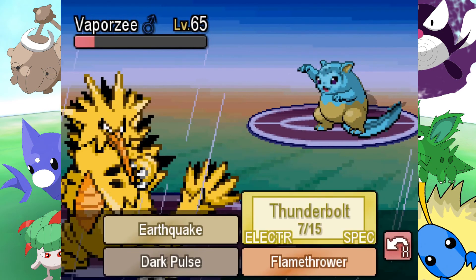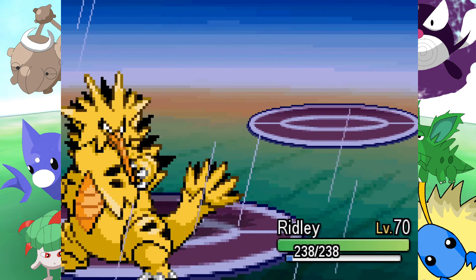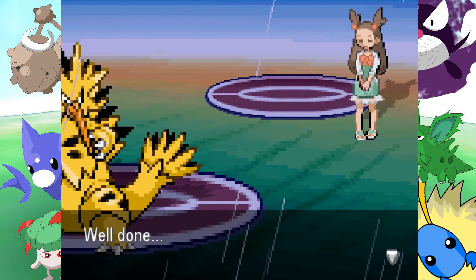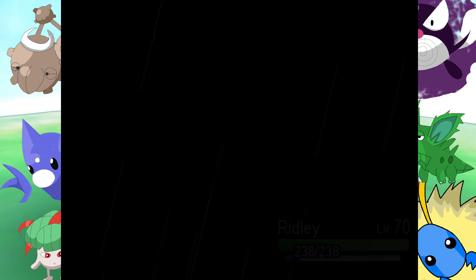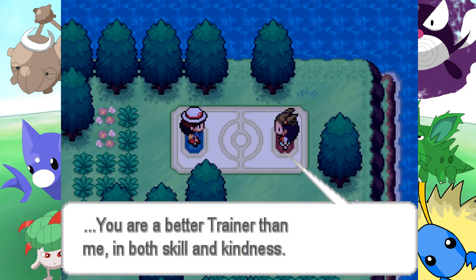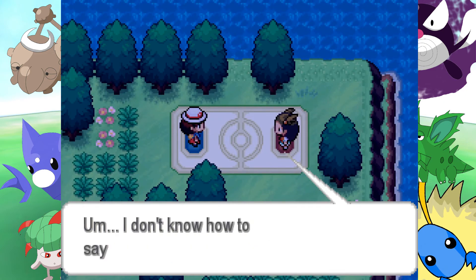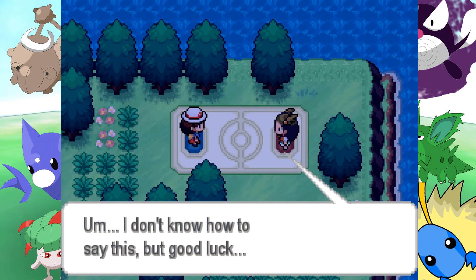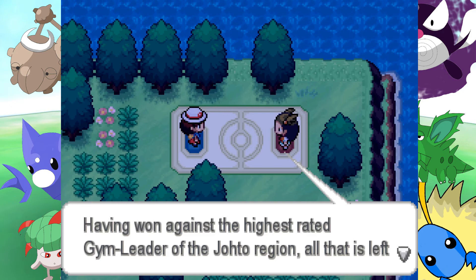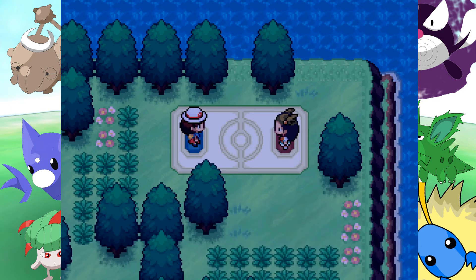Setting up your pathetic last Pokemon, Jasmine? My team doesn't have any pathetic - well, yeah it does. Is that the last gym leader? That's weird to think about. Well done - you are a better trainer than me in both skill and kindness. In accordance with league rules I confer upon you the Mineral Badge. Good luck - having won against the highest rated gym leader of the Johto region, all that's left is for you to challenge yourself by enduring the harsh climate of Mount Silver.